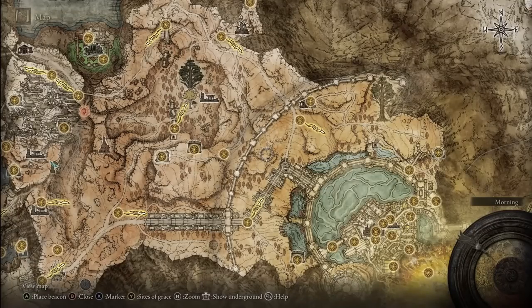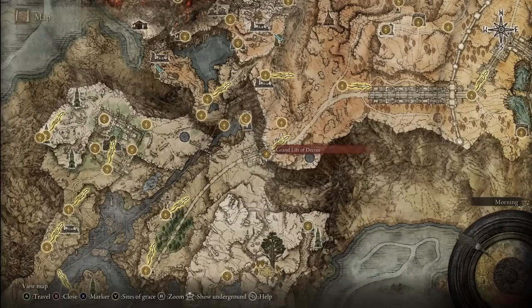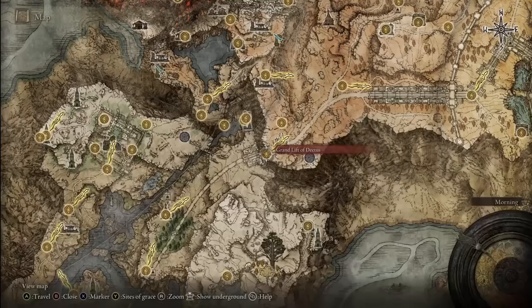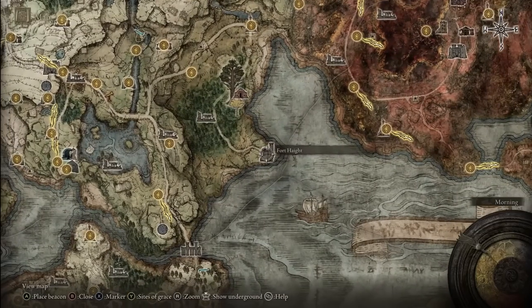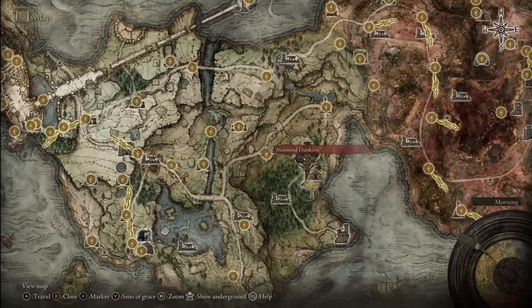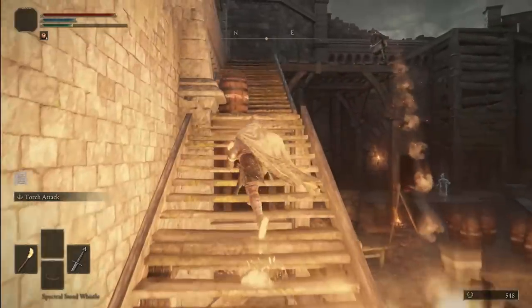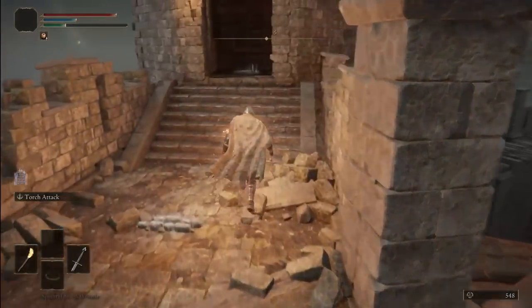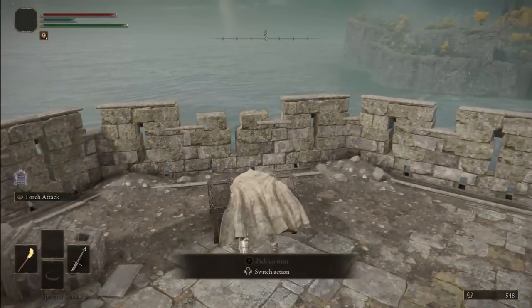The Great Stars is located in the Altus Plateau region, close to the Royal Capital. This requires you to cross the Grand Lift of Dectus, which is a lot easier than you might think - my character was able to get it at just level 10. You need to find both halves of the Dectus Medallion; you don't have to defeat any enemy or story boss for them. The first half is right at Fort Haight, southeast of the Mistwood Outskirts Grace. You can just run past all the enemies, up the stairs - be careful with the flask throwers - then rush for the tower and climb up the ladder.